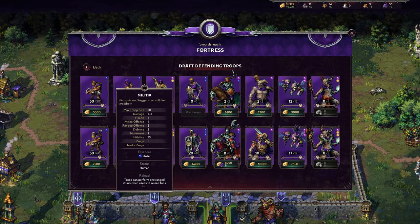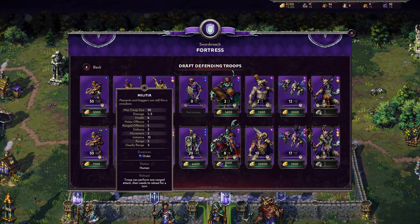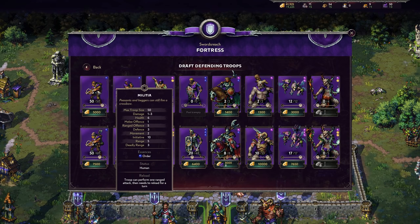Starting off with the Militia, you get a very first ranged unit with a max troop size of 50, which is pretty nice, and their damage is 1 to 3. Their range is okay at 5 with a deadly range of 3. The problem is they're using a crossbow, meaning they have a reload — the troop can perform one ranged attack that needs to reload for a turn. I don't like Militia in the long term; in the very beginning they're great, especially used alongside Rangers, but I'd rather run two units of Rangers.